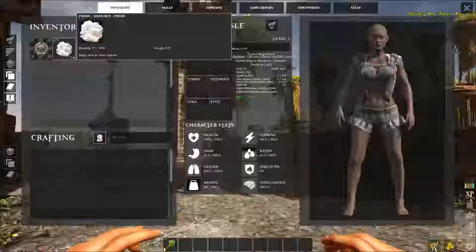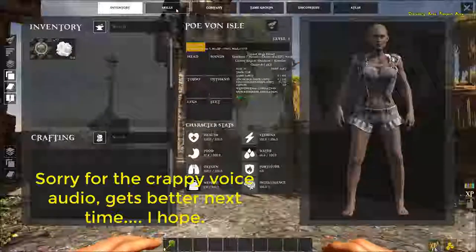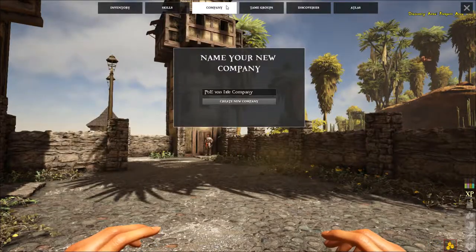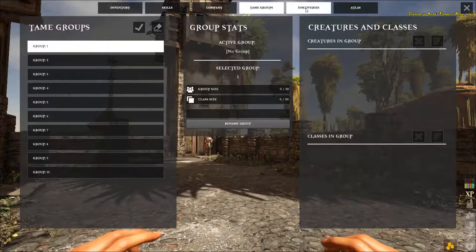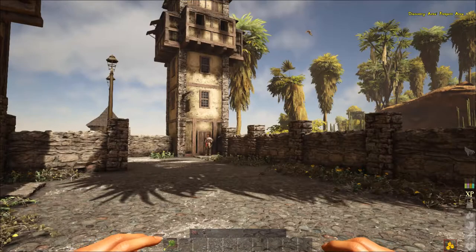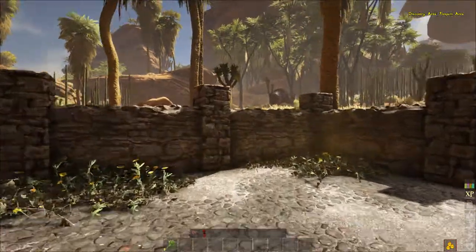Hello and welcome to Atlas. This is the start screen — you've got your skill tabs, your company, tame groups, discoveries, and atlas map. We'll go through all that later. This is the freeport town.